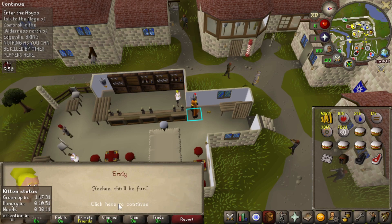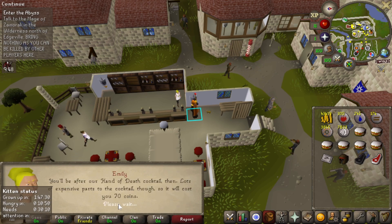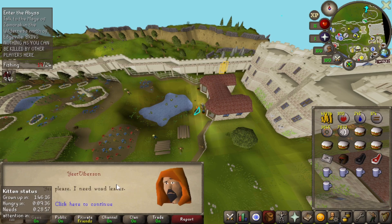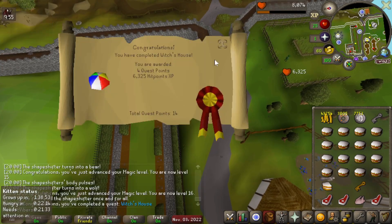Grabbing some woad leaves — eight of them, I believe — and then we're going to do Witch's House and Druidic Ritual. For the sake of time, we'll catch back up when those two are done. Witch's House complete!